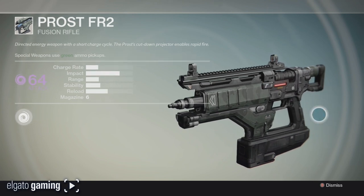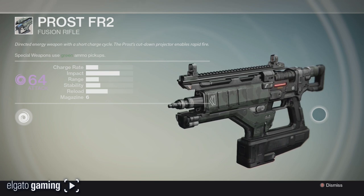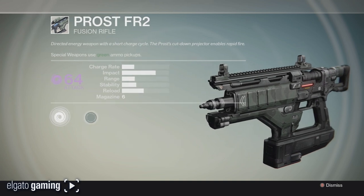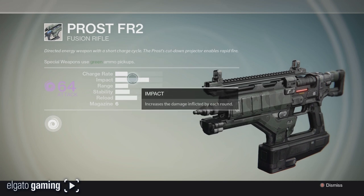Today we're going to be focusing on a special weapon: the Frost FR2 Fusion Rifle. It's in the special category, kind of like a secondary. It's a direct energy weapon with a short charge cycle. Magazine size is six, it does void damage, and it has a 64 attack.